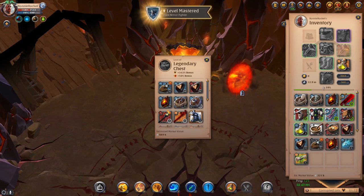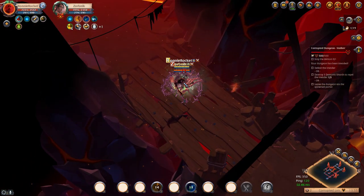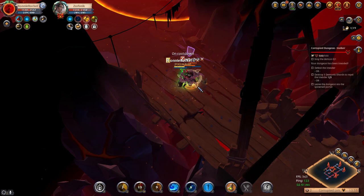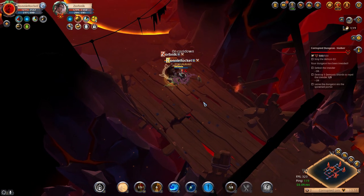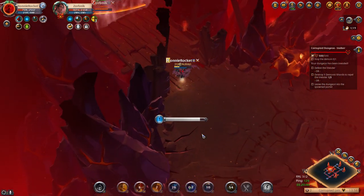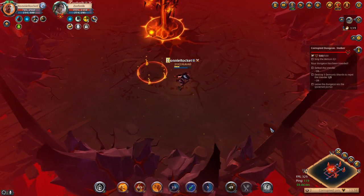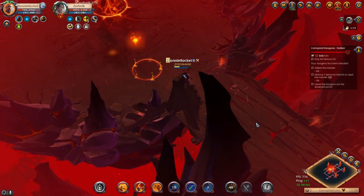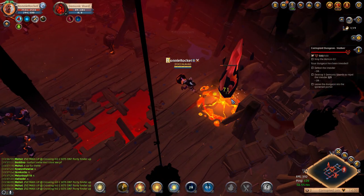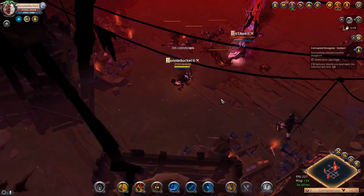Here we are with our next fight and we are up against a healer. Being brand new to this build I'm not entirely sure how to fight this, as the plan is to deal damage, run away, deal damage, run away — but with a healer they can just heal up and continue. If there are any pro Tomb Hammer players here, please let me know what you'd recommend when fighting a healer. I end up destroying the crystals as I didn't want to waste too much time.